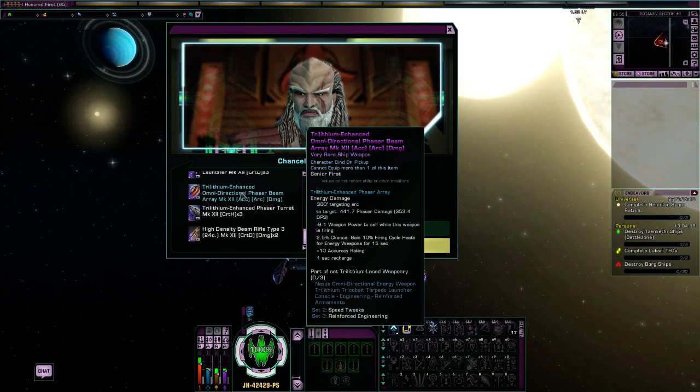There's a tetryon one — I don't think there's a plasma one yet — and there is a polaron one as well, so I think it's just plasma that's missing at the moment. If you're using phaser builds, this might be something you want to use, possibly. Depending on your build and play style, you may or may not want it, but just in case, this is the mission where you can get an omnidirectional phaser beam array.